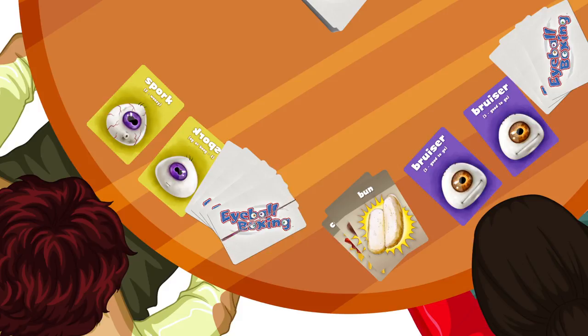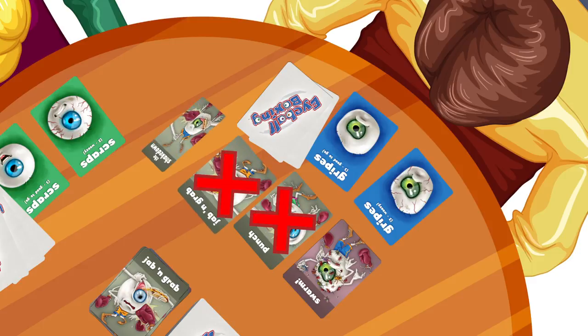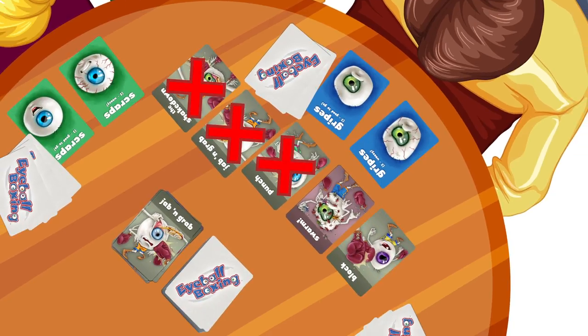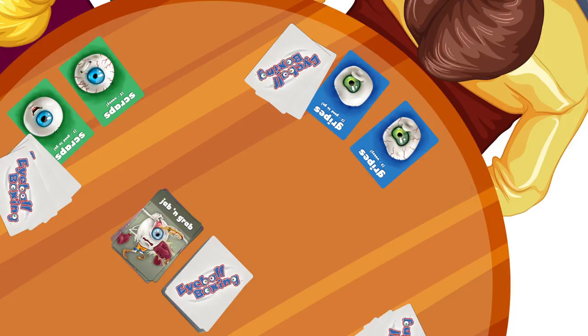Swarm — play a swarm card in front of any opponent's eyeballs. The defender may not attack, punch, jab and grab, shakedown, or block and block and knock during his or her next turn. The defending player may discard the swarm card after finishing his or her next turn.